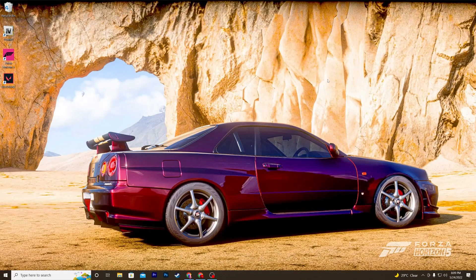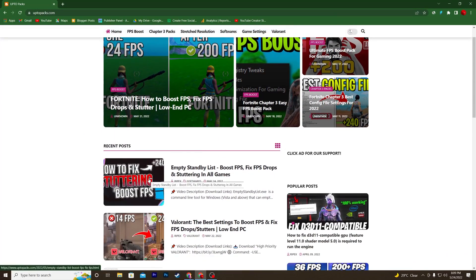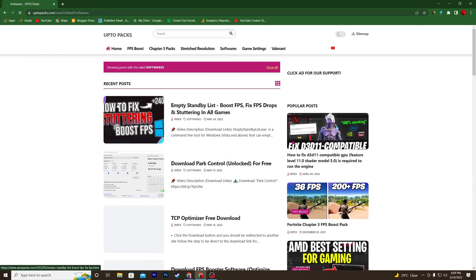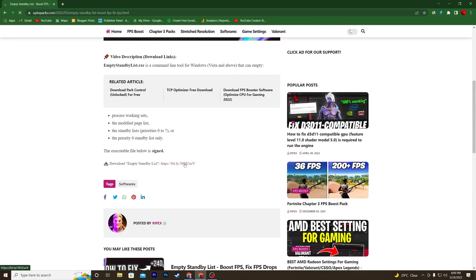First of all, you need a software called the Empty Standby List. To download it, open up the link from the description and it will take you to this website. In the recent post section, you'll find the same thumbnail as this video. You can also go to the software section and find the article there.